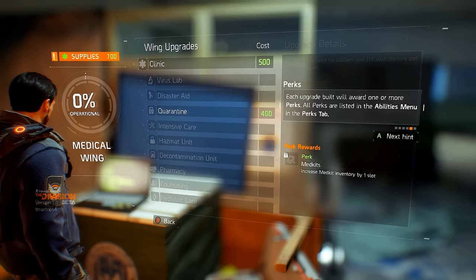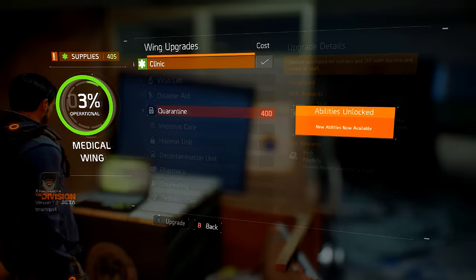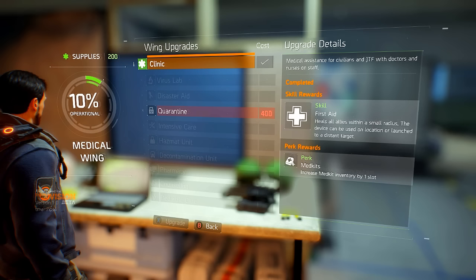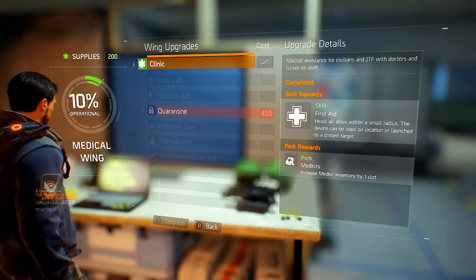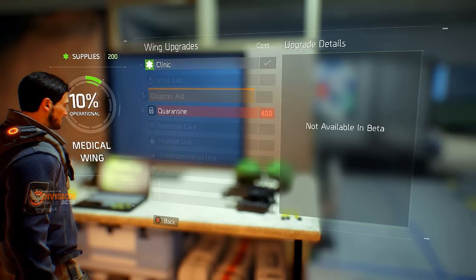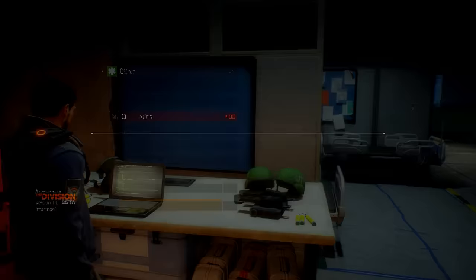Let's build the first upgrade. We got our first clinic upgrade: First Aid heals all allies within a small radius. The device can be used on location and launched to a distant target. We also got a perk — med kits increase med kit inventory slot by one. We have virus lab, disaster aid, quarantine, intensive care, hazmat unit, decontamination unit, pharmacy, counseling, and pediatric care. That's pretty cool.